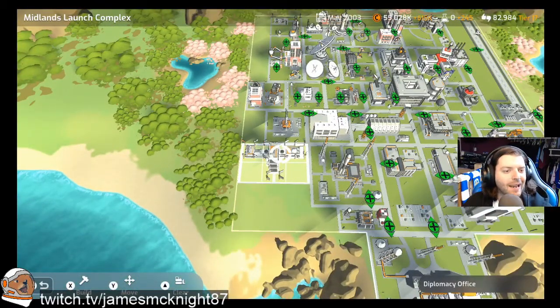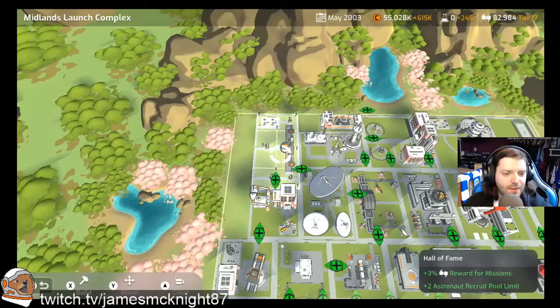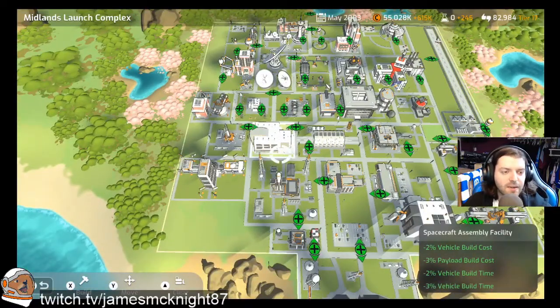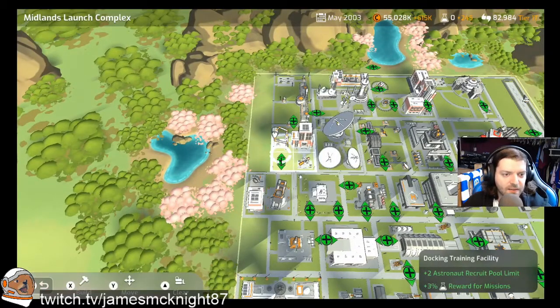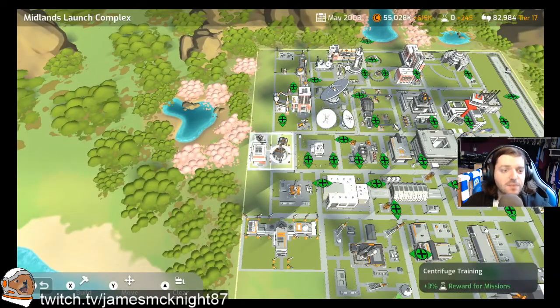It kind of just got placed there. It's not ideally where it wants to be — ideally it'd be up here if you can fit it in — but with the hall of fame being slightly longer than the other buildings, it was a little bit tricky. The vehicle assembly facility has got plenty of cost reduction and time reductions. The centrifugal training does some science with the docking training, and it was a nice little handy place to put that. I like these little two-by-two squares — they're nice little fillers, especially if you can get a bonus as well.